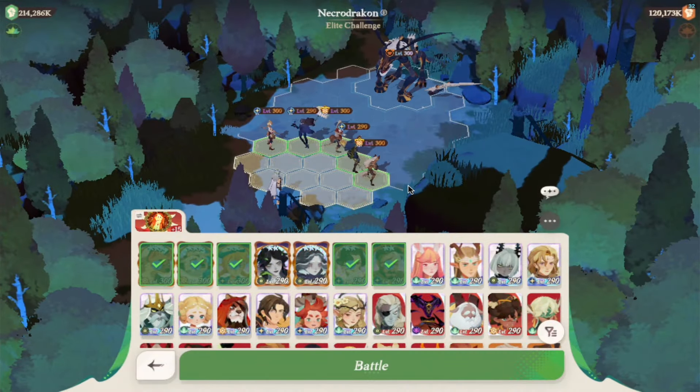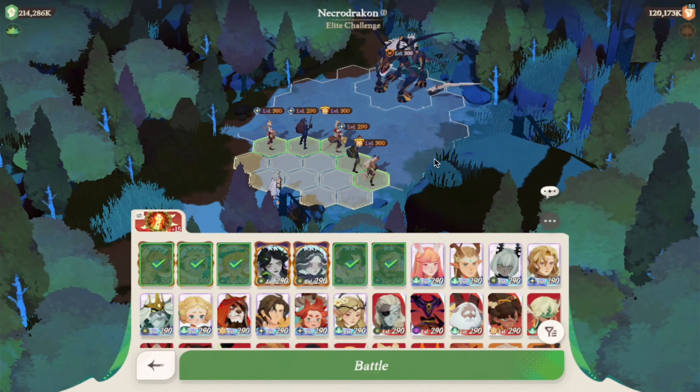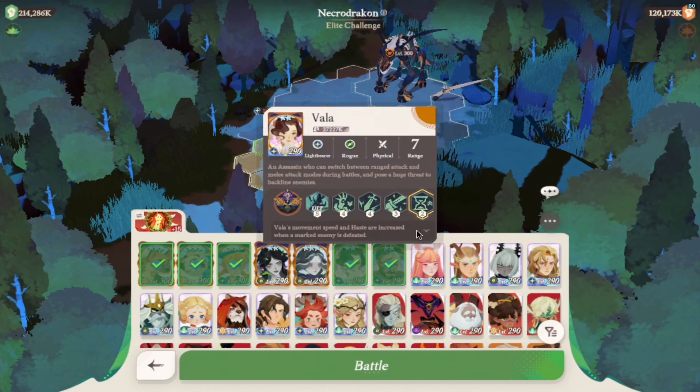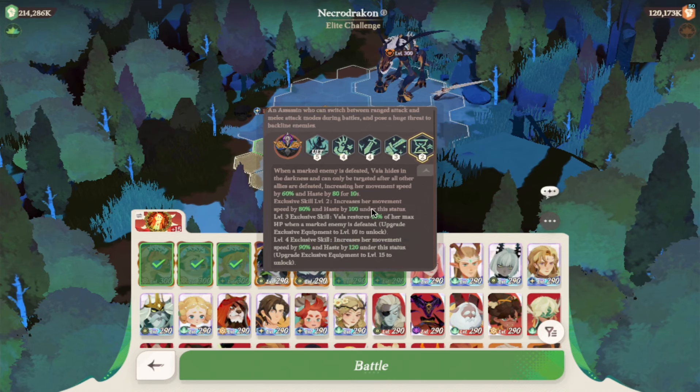I'll show you the lineup I use to achieve this result. I have Vala at supreme — for me that means mythic plus — and I got her to supreme via acorns. I need one more copy to get her to supreme plus, and then she will deal even more damage. The supreme plus bonus is absolutely fantastic and will help her a lot.